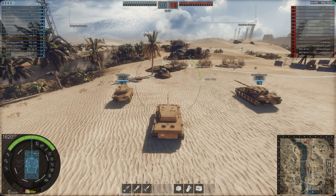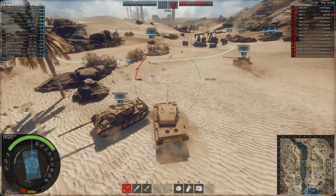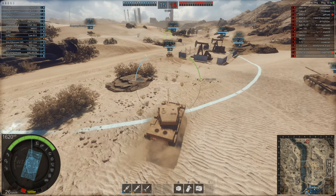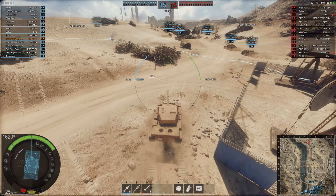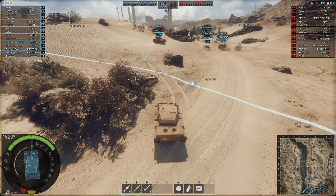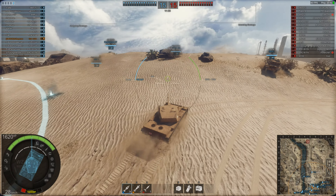Here we are on the Pipeline map. As you can see, it's not an amazingly fast accelerating tank. One of the new things from the patch: if you now ding someone slightly, no damage is taken or given — you have to really hit them a bit harder. Before, you'd lightly touch them and they'd lose 100 health or you'd lose 100 health. That's one of the good things they've done in the patch.